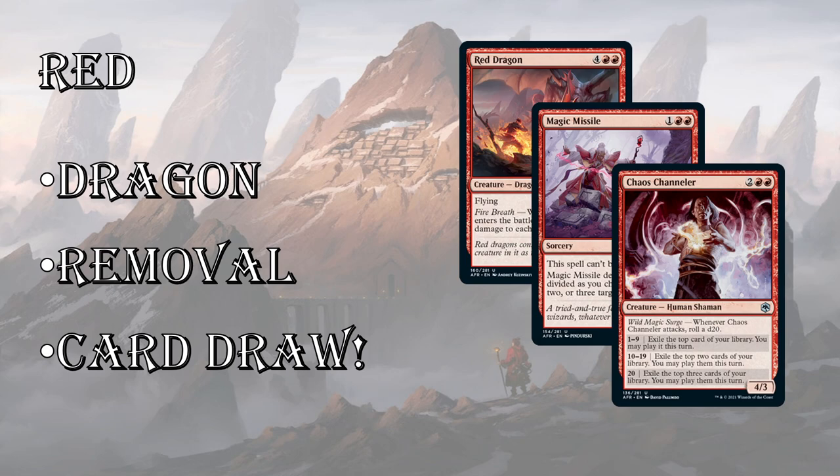There's card draw in red, a lot of ramping, and there's a card where you draw then discard one and create two treasure tokens. But there's also a Chaos creature here — 4 mana for a 4/3, which is already fine. Whenever it attacks, you can exile 1, 2, or 3 cards from the top of your library. Usually you can bank on getting about 1.5 spells you can play that turn. If it's a land you can play your land, if it's a spell you can play your spell. It just draws you cards, and it's a big enough body that it's going to trade for something.